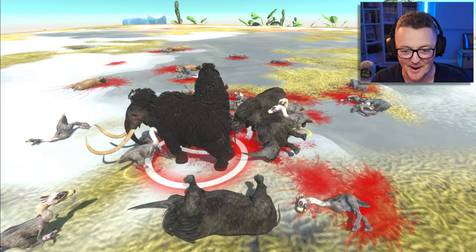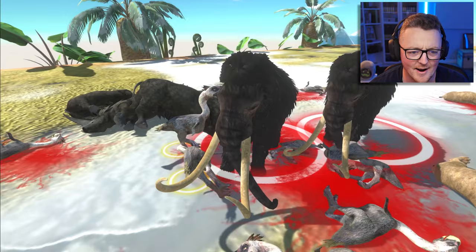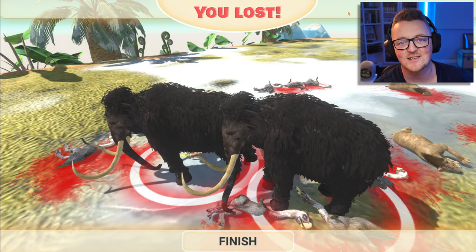I'm hoping the mammoths pull it out — that would make me insanely happy. I did put two of them which is kind of cheating, but right now the mammoths are going to town on the birds. Those birds are done. The mammoths go to town on a single rhino and a bunch of birds — those mammoths win. I don't care if the scene said I lost.